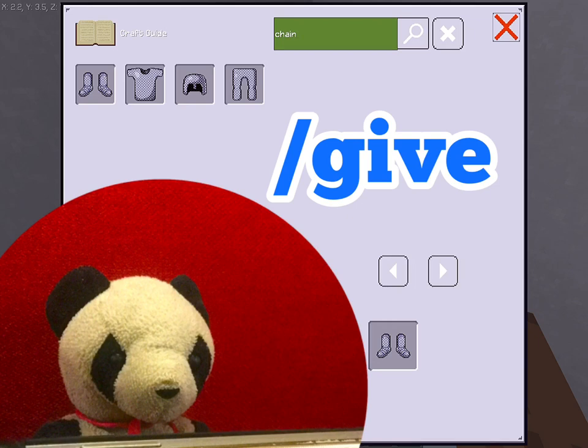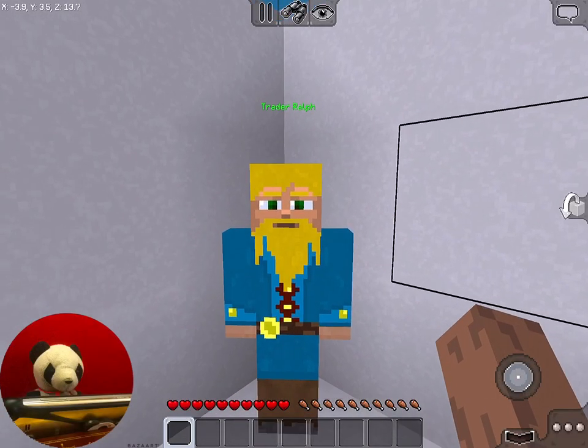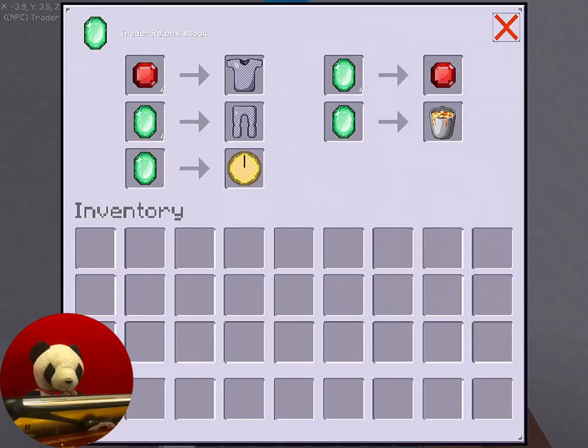Well, you can use slash give for that. The next way is if you find a trader — they can trade you chain armor. A lot of traders are trading chain armor right now in Multicraft, because chain armor is updated to protect you from fire and lava a bit.